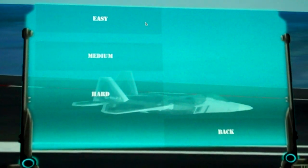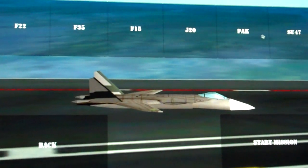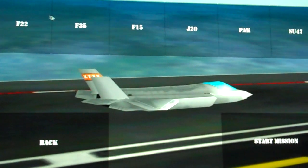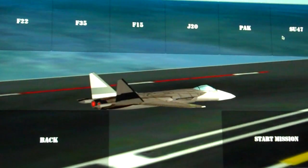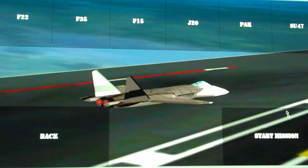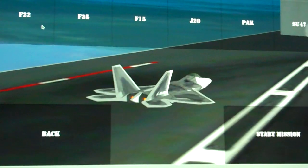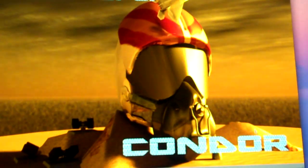Matt's going to go through and show you some of the levels. We have six different planes that you can choose from. If you do the free version, it only has two planes — the first two that you see. You can swipe left and right and it will show you your objectives, and then you just push play.